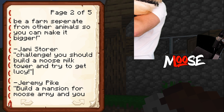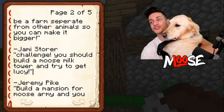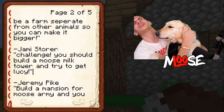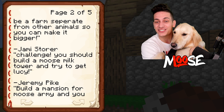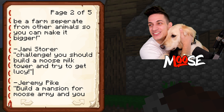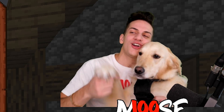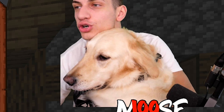Ladies and gentlemen, I have a very special guest. Lucy is my golden retriever. She's not exactly a puppy anymore. But to me, she's still a puppy. So, JVStore says, challenge. You should build a moose milk tower, which we're going to do in this video, and try to get Lucy. So Lucy, we're going to get you in Minecraft. Are you excited? You're going to be in a Minecraft video. It's going to be so lit. Yeah, I'm excited, guys. Yay! Good girl. She's so fluffy. Look how fluffy she is.